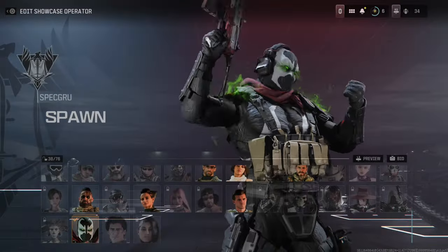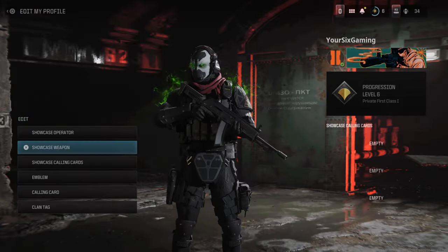From there we can showcase our operator and we can switch the operator shown. I'm going to use Spawn right here, then I can back out and we can go to the showcase weapon.